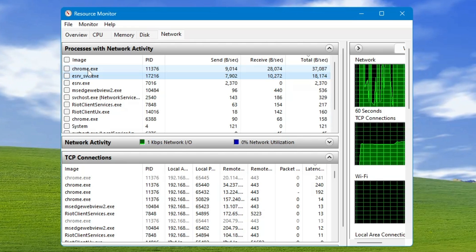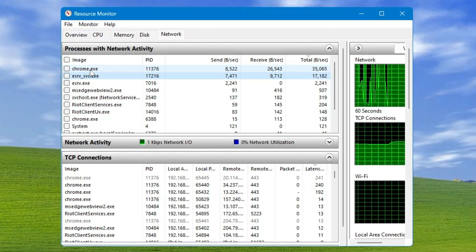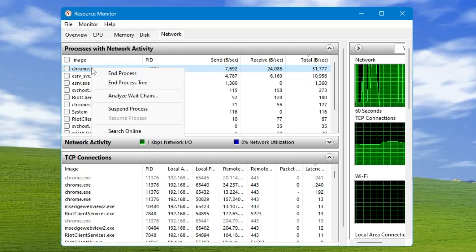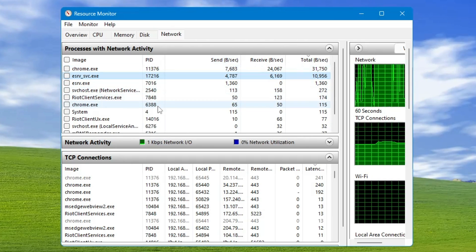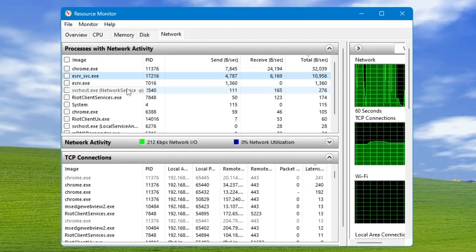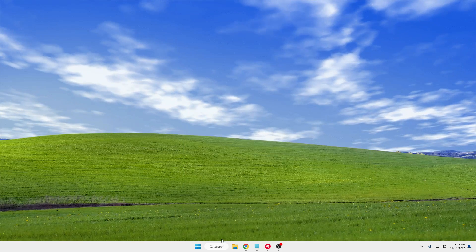You can see Chrome.exe is running in the background and occupying a lot of bandwidth, which causes poor ping in the game. So right-click on it and choose 'End Process Tree'. Find the top five applications or services occupying the maximum bandwidth and close them. Once done, you can close Resource Monitor.